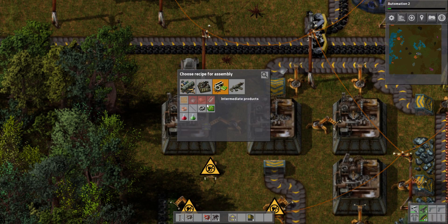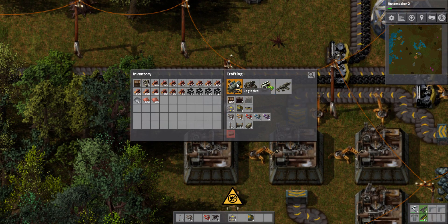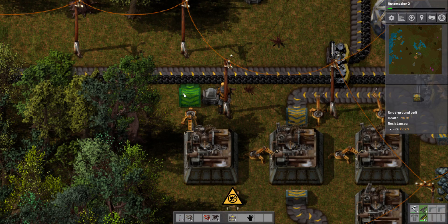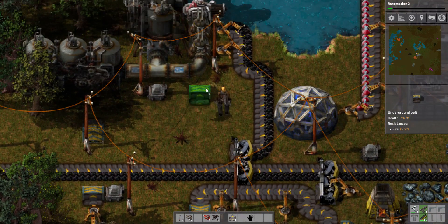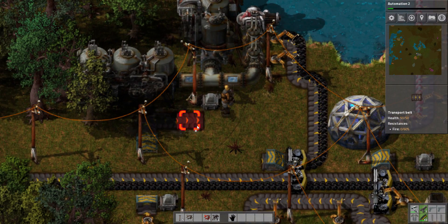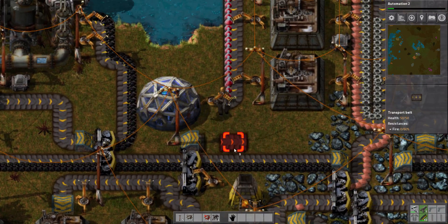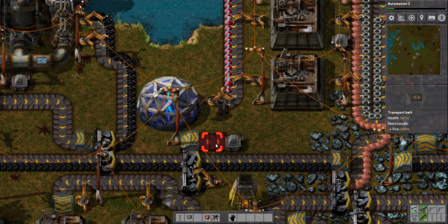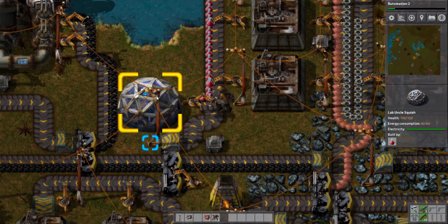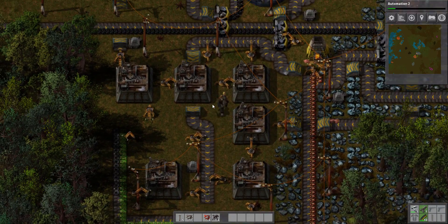Anyway, we'll be able to hook this up to make the green science. We got another inserter real quick, and underground pipes — there's no reason not to, in fact there are reasons to. She's rotated right. Now, once we get this sorted out, we'll have all the things we need to make green science.